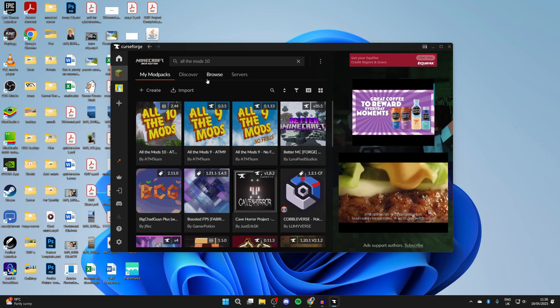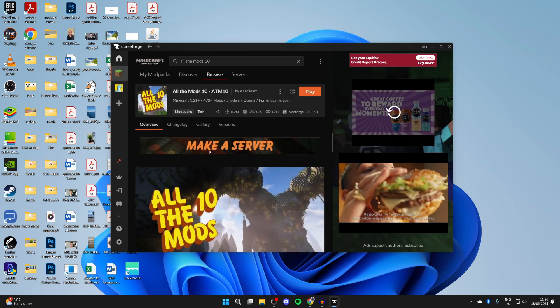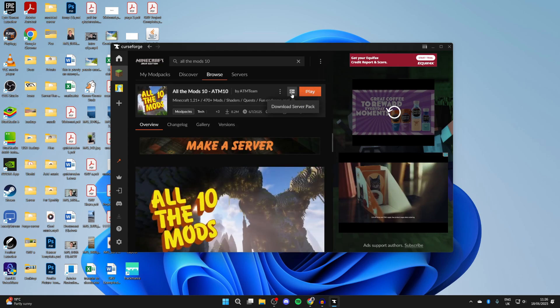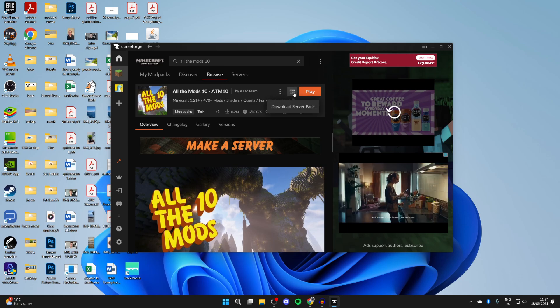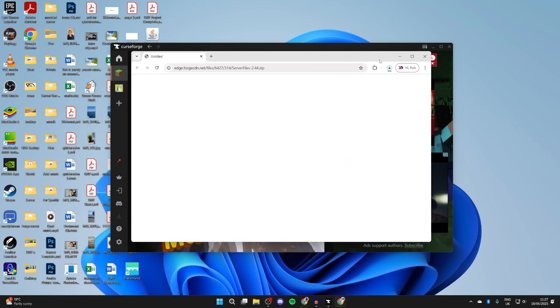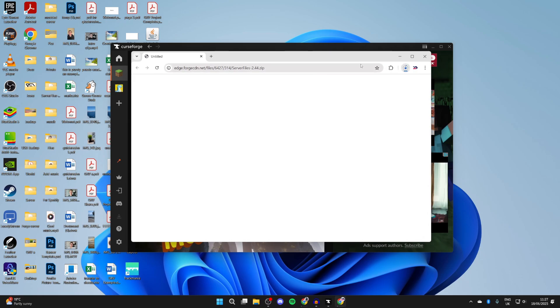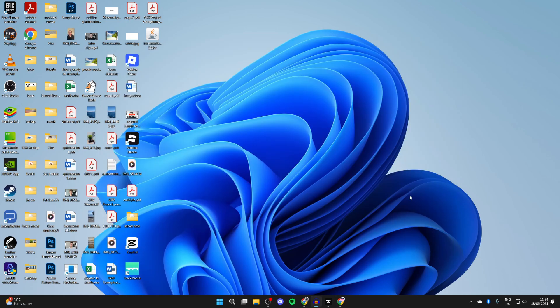To make the server, search for All the Mods 10 again and click on it. To the left of the play button, you'll find the server pack icon. Click 'Download Server Pack' — this will open and the download will begin. It's about a gigabyte, so wait for it to finish before starting the install process.